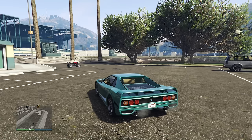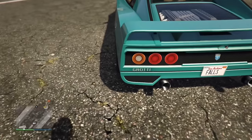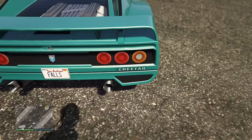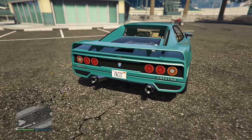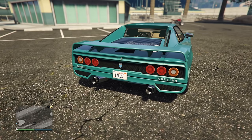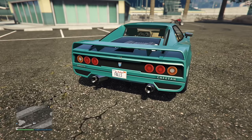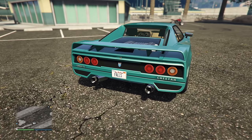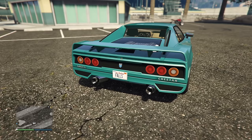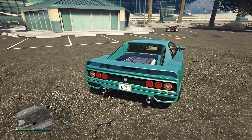The Cheetah Classic has zero badging on the outside calling it a 'Cheetah Classic.' My theory is that as far as the GTA Online universe is concerned, this is still just a Cheetah — but an older one. It's like in real life if they called something a Murciélago Classic — that's not how it works. They just make a newer one and the older one becomes the classic, but it is still strange in GTA Online.